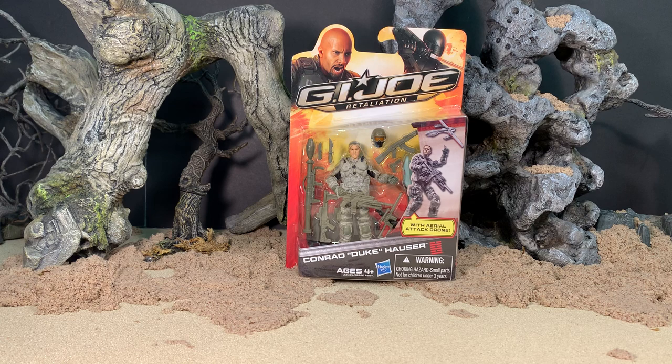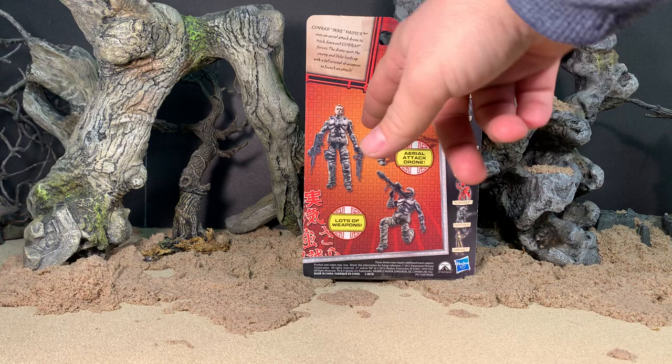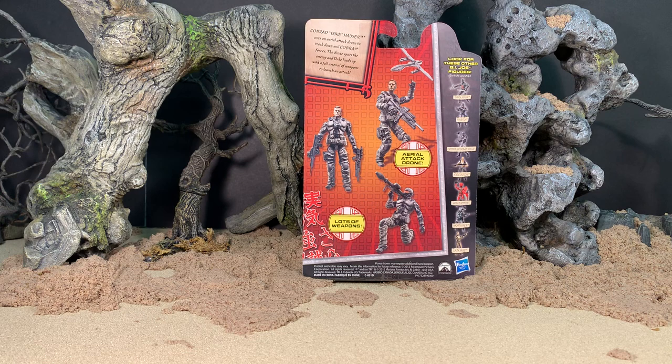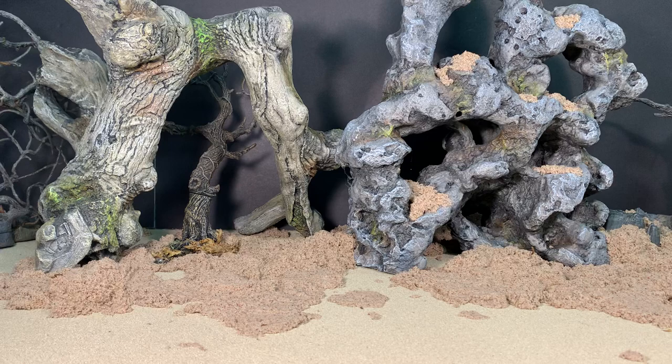Here he is in the packaging. He is a blister card figure. You can see most of his accessories through the bubble, although some of it is obscured by the package artwork. Flipping it over, you've got some product shots with Duke in various poses using some of his gear. Up top it says Conrad Duke Hauser uses an aerial attack drone to track down evil Cobra forces. The drone spots the enemy and Duke loads up with a full arsenal of weapons to launch an attack. They're not kidding — more than a single soldier could carry. But anyhow, that's about it for the packaging.